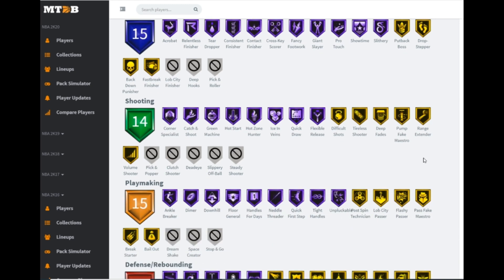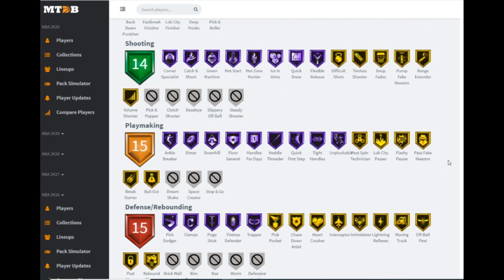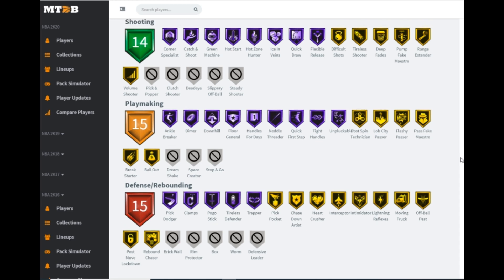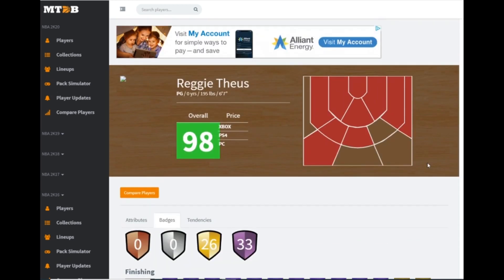Playmaking wise: downhill, handles for days, needle threader, quick first step, tight handles, and unpluckable — all hall of fame. Defensive wise I wish he had more, but he does have pick dodger, clamps, focus, and tireless defender on hall of fame, plus gold pickpocket, interceptor, and intimidator. I wish more were on hall of fame but this Reggie Theus card is very, very good and worth looking to pick up for your squad.